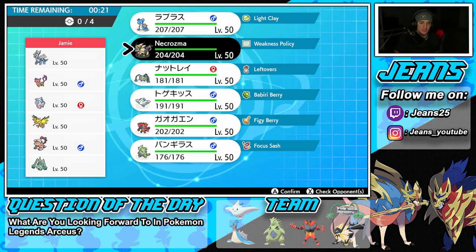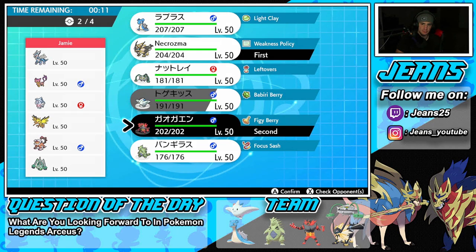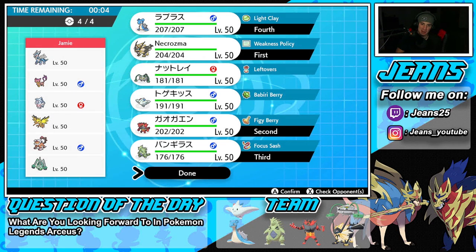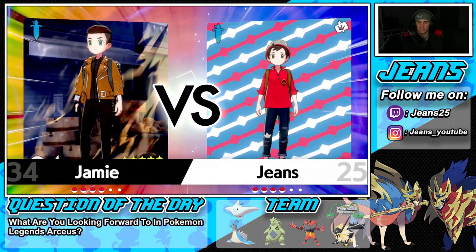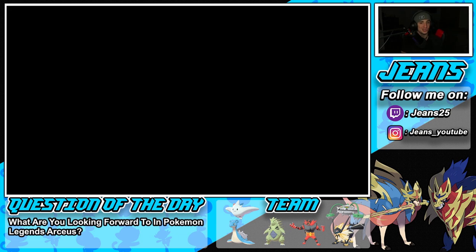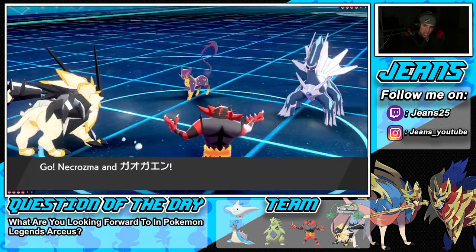Necrozma is looking really good — maybe I set up a Swords Dance. If he wants Trick Room he can pop it. I'll lead these two, bring Tyranitar as a must, and Lapras looks way better than Togekiss here — Lapras is just too good. I don't see us needing Togekiss. If he leads Trick Room setters we'll Dynamax Necrozma; otherwise we set Trick Room ourselves. He leads Dialga and Regidrago.